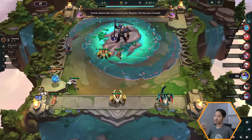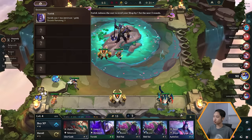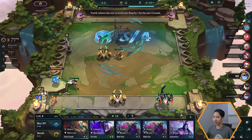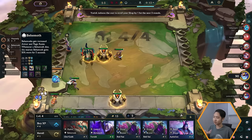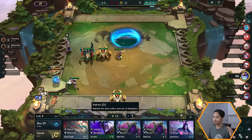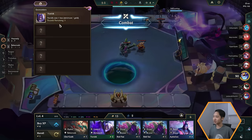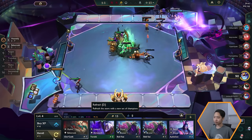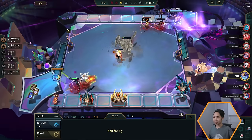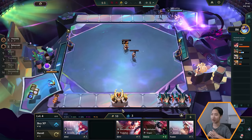Something new in this set is a mechanic called Encounters. Randomly throughout the game there will be two to five encounters, which are random units that pop up on your board and give a nice bonus to everyone. For example, Yorick reduces the cost to re-roll your shop by one for the next three rounds. Normally a re-roll costs two gold, but with this encounter it costs one less — basically half off. So you can re-roll for cheaper and buy the units you want. After this video I recommend checking out my leveling guide to learn more about when and how to spend your gold.